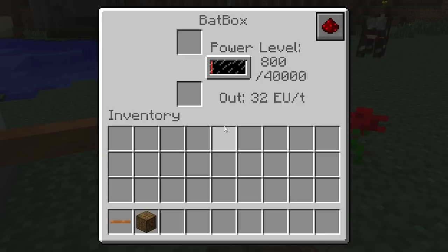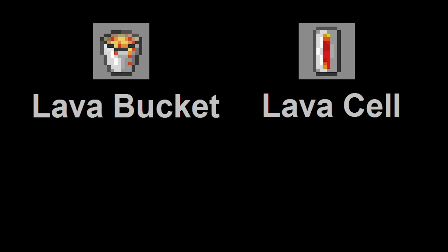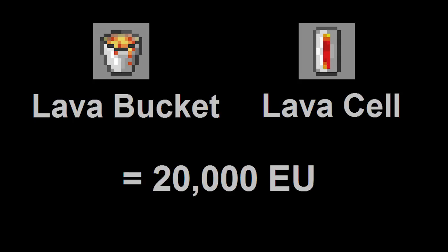When outputting energy via a cable, it outputs at a rate of 20 energy units per tick, which is considered to be low voltage and can be handled with a copper cable or higher. Each bucket of lava or lava cell placed inside the generator will provide a total of 20,000 energy units.